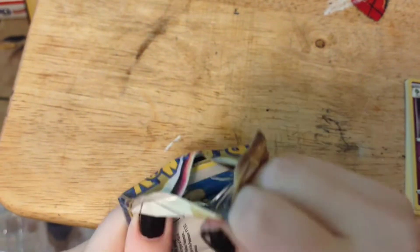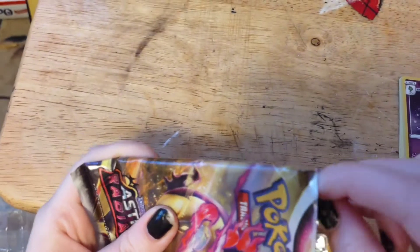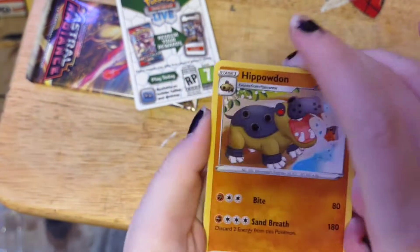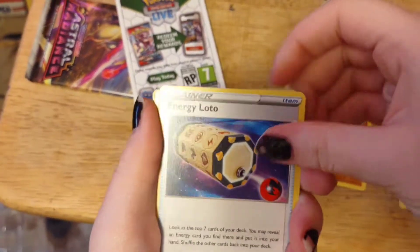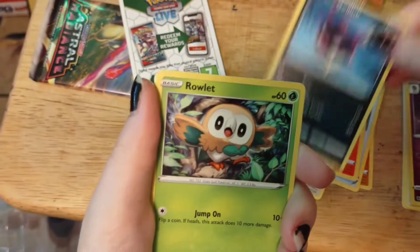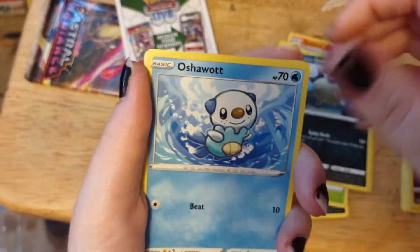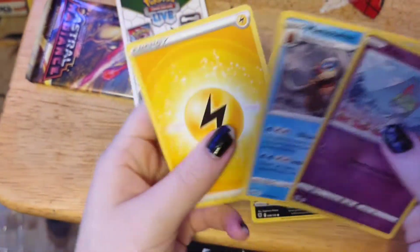All right, last but not least — come on, let's get something cool. I mean, all Pokémon cards are cool, I would never call them lame, ever. One, two, three. Hippowdon, energy, Lodo, Vulpix, Rufflet, Qwilfish, Rowlet, another Qwilfish, Oshawott, a hollow Ralts with Mawile as our rare.